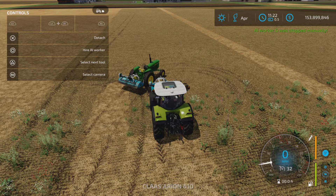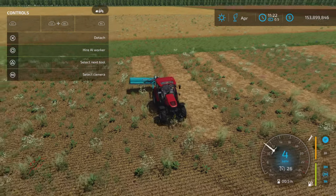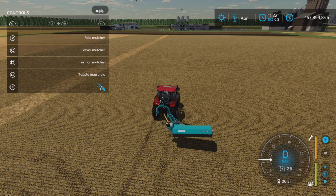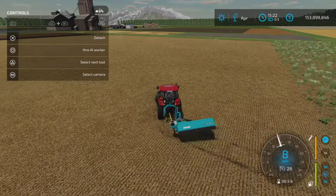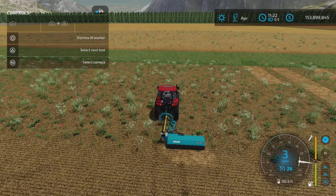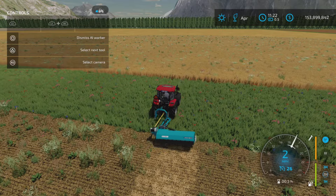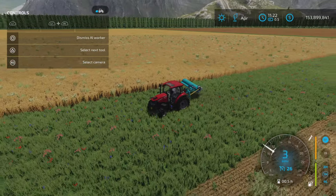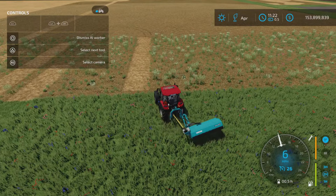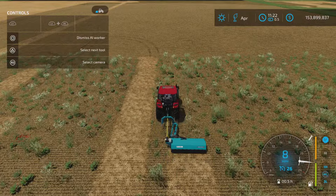On to the mulcher — and as you can see here, Houston, we have a problem. I have tried this in both configurations, tight and far away, and unfortunately with this piece of equipment the worker is not quite lined up when he goes to turn around. So if you're using this particular model as a mulcher and you use workers, he also misses that little bit at the end. Some have said you have to do a headland, and actually sometimes that does help, but as you can see here he has missed that spot.